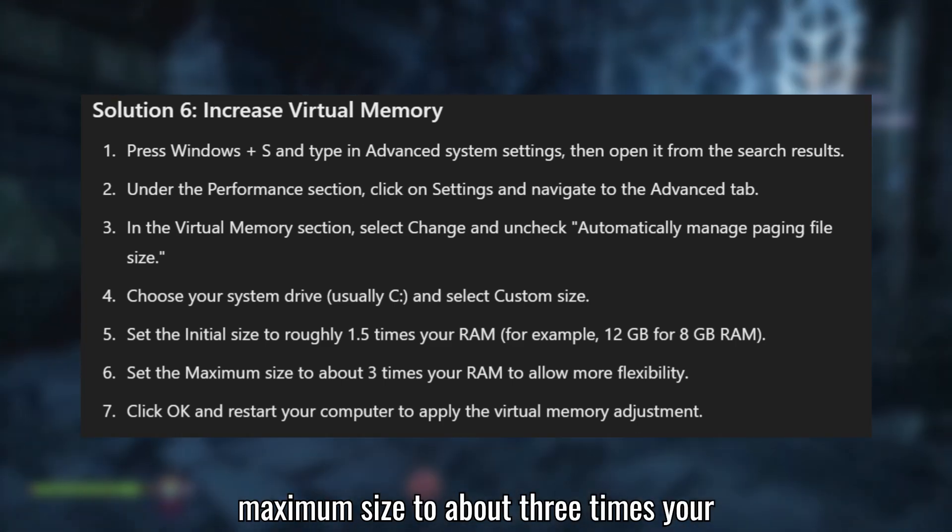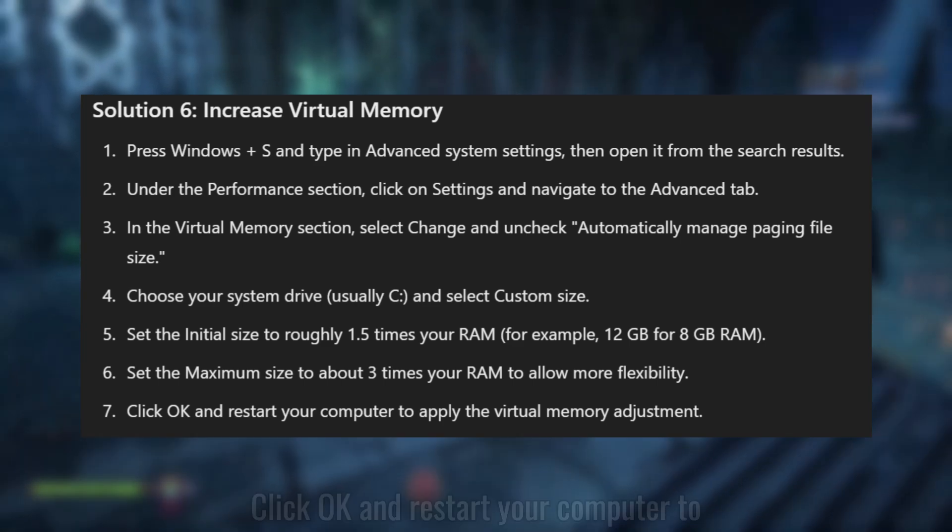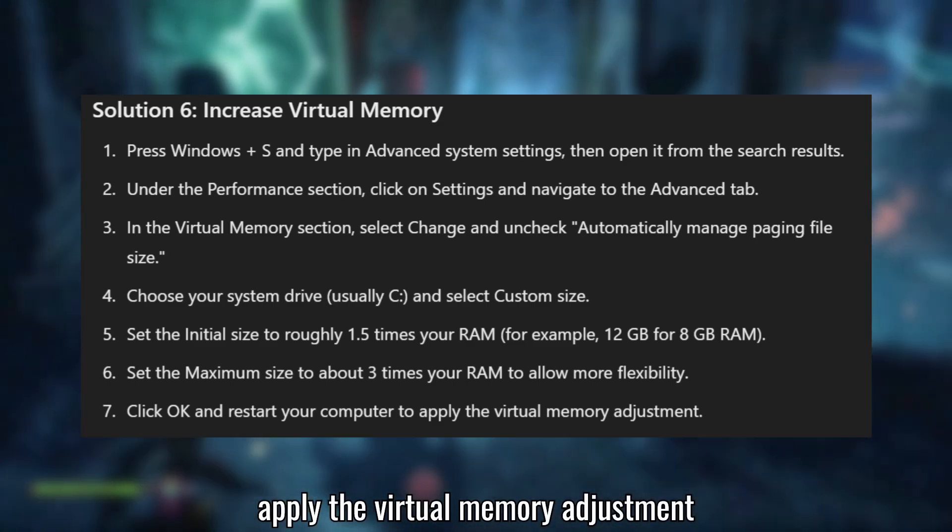Set the Maximum Size to about 3 times your RAM to allow more flexibility. Click OK and restart your computer to apply the Virtual Memory adjustment.